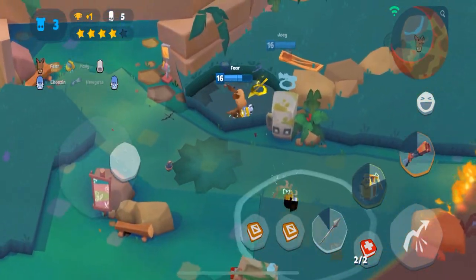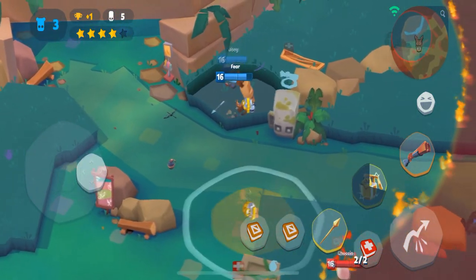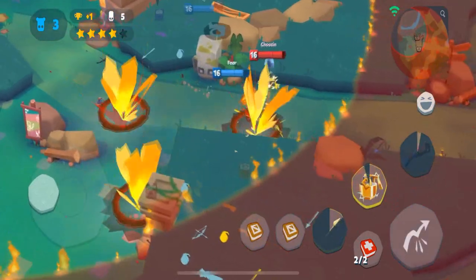Okay, there's the level 16 Finn — we can take him out now. We're just going to play pretty passive; if you let a Finn get on top of you it's going to be pretty hard to get away.